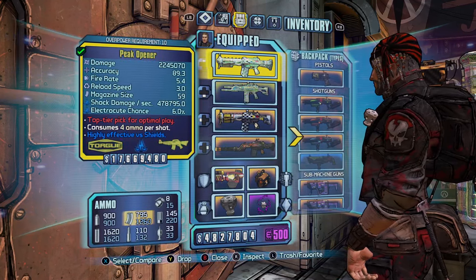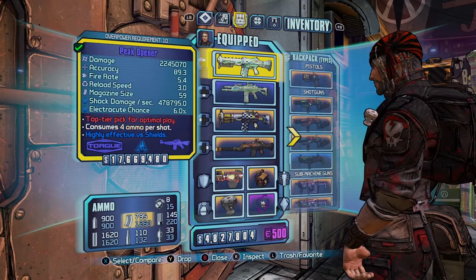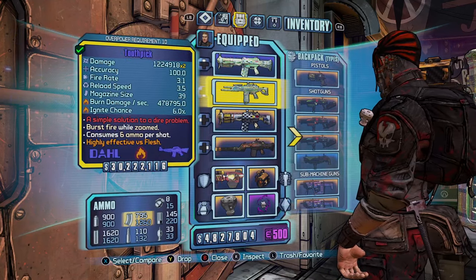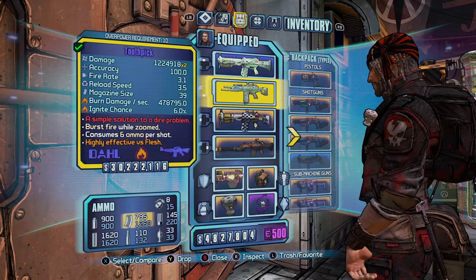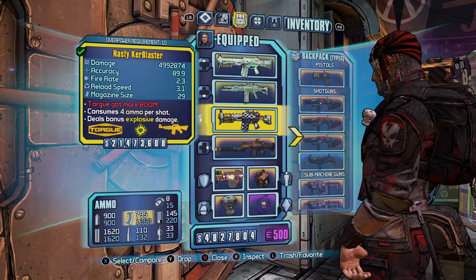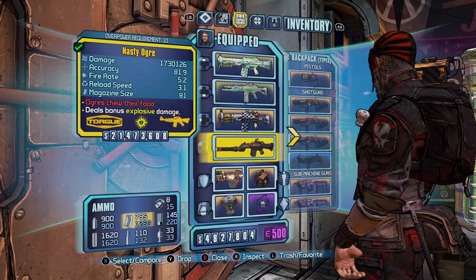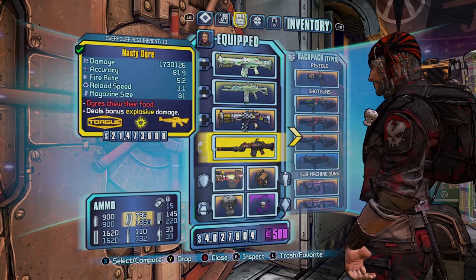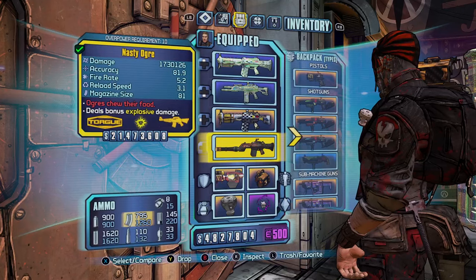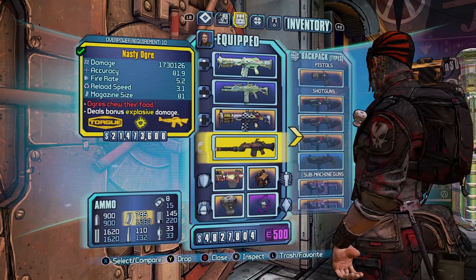So we have the Peak Opener which does shock damage — it's practically just a shock version of the Kerr Blaster, and it's quite a good weapon to use. Then we have the Flame Toothpick, which is great paired with the Mouthwash Relic. And then we have the Nasty Kerr Blaster, which is the explosive version of the Peak Opener. The last assault rifle I have is a Nasty Ogre — quite a rare weapon to get. I wouldn't recommend farming it, but if you can get it, be sure to grab it.